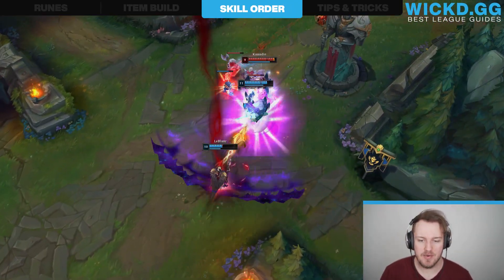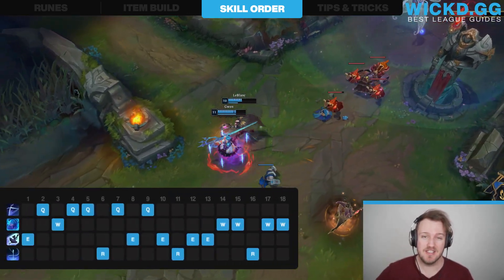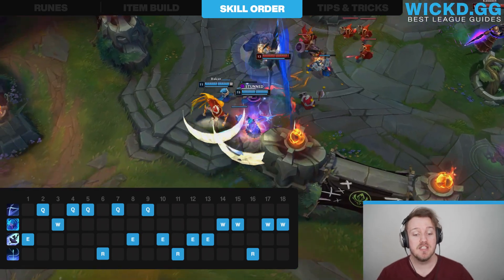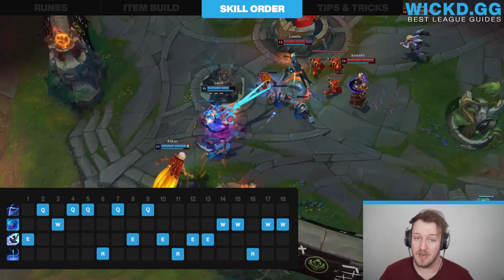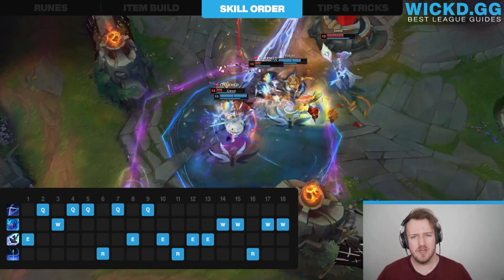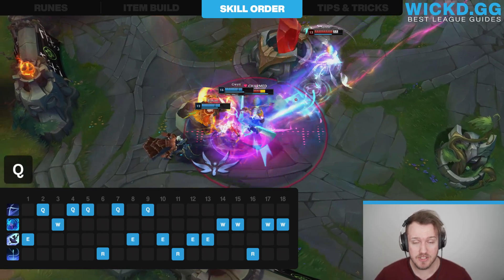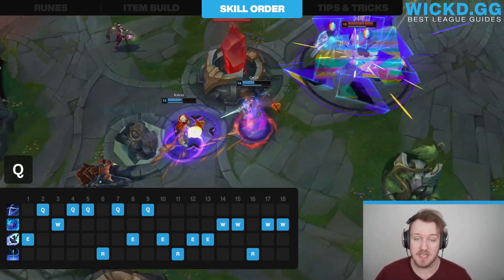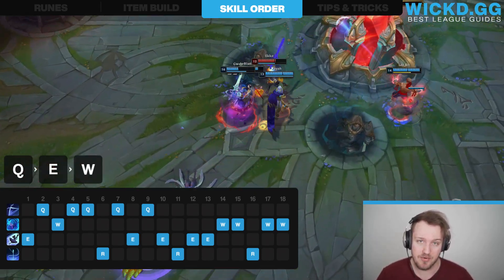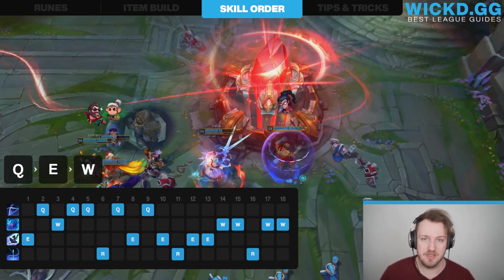Now let me teach you everything about Gwen's skill order. The most important thing is you wanna go E at level 1, because you're so strong with it. Second, you go Q, and then once you get to level 3 you skill W. Once you have your core level 1, 2, 3 abilities, you start maxing Q, because it's the most important ability to max out. Then afterwards you max E, and last but not least you max W. Obviously, always skill your ultimate whenever you have the possibility.